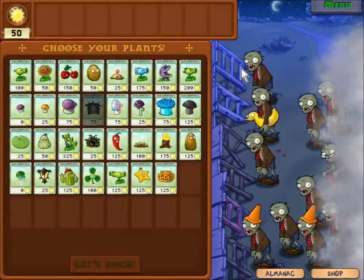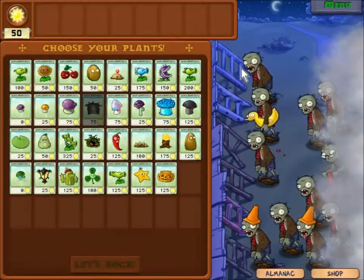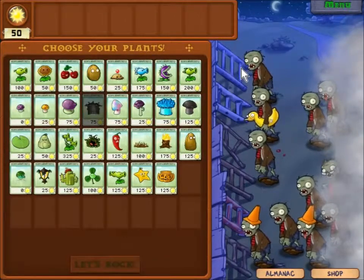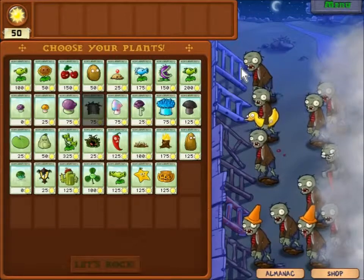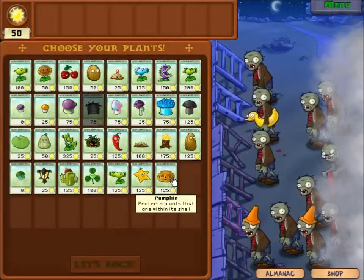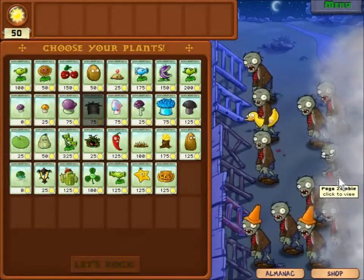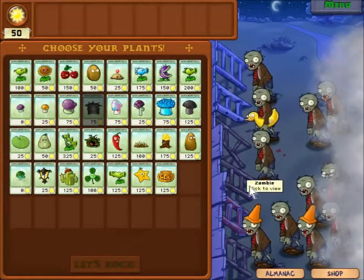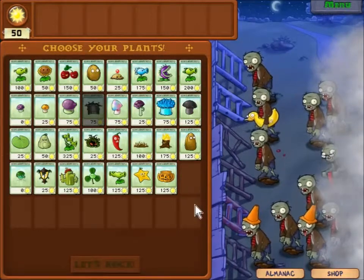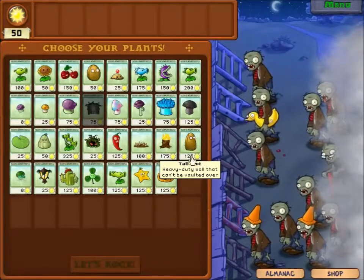Welcome to episode 13 of Plants vs. Zombies. Last week we got our friend the pumpkin and said we'd show it all. The new guy is a jumper — a pogo zombie — and he will jump all the way down, so we're going to need to stop him. We'll probably need a tall nut.